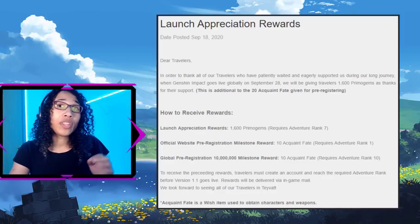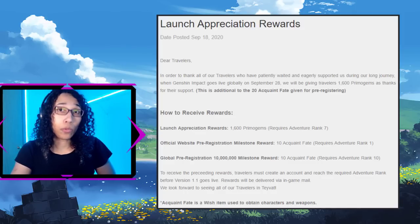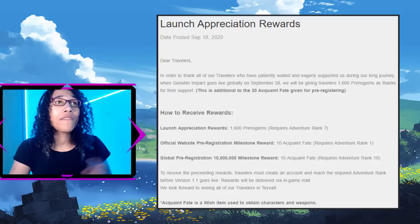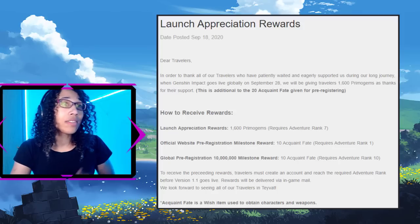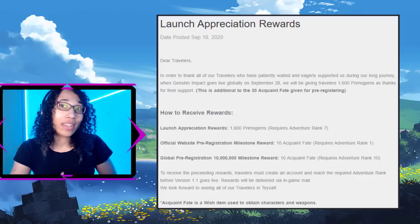Before we get into explaining exactly how the gacha system works, first let us talk about the launch appreciation rewards. At the launch of Genshin Impact, everyone will be receiving 1,600 primogems and 20 acquaint fates at varying intervals during the adventure rank leveling process up to level 10. It should take no longer than two hours to receive all of these launch rewards, and having the knowledge of how the gacha system works will enable you to spend these resources wisely.